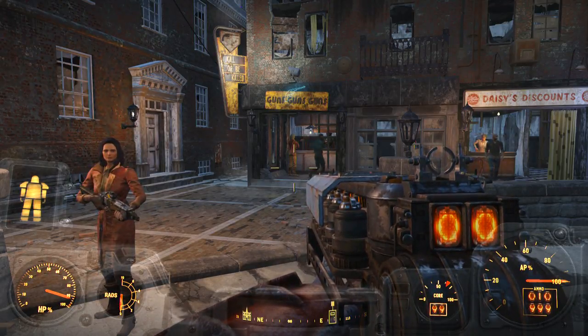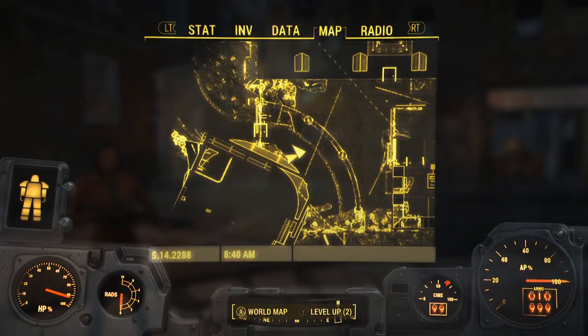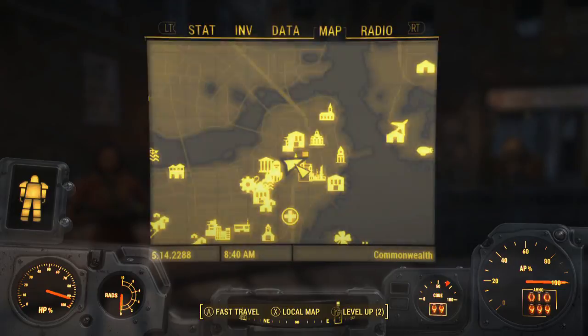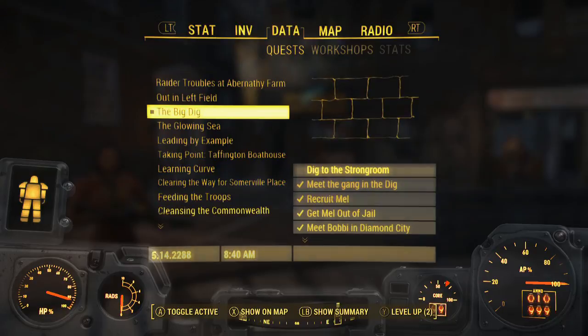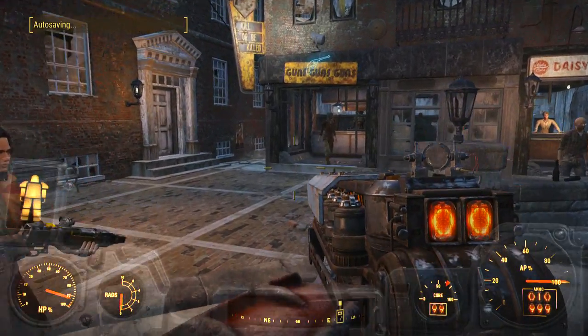Hey guys, it's Nick, we are back on Fallout 4 and I'm going to be showing you guys another location for a power armor. We are going to be starting here at Good Neighbor where you fast travel and get here. To get this power armor you will be needing to do the Big Dig quest — I'm like 99% sure you need to be doing the Big Dig quest for this.